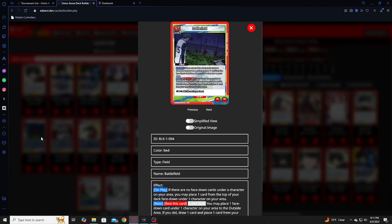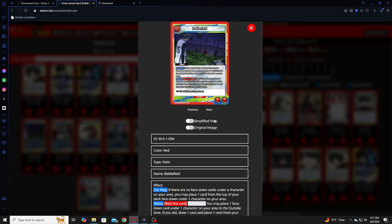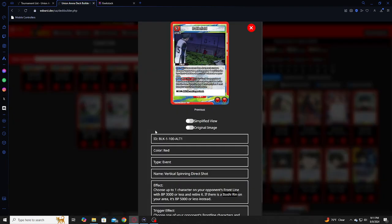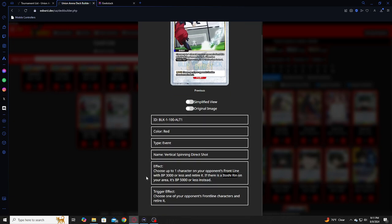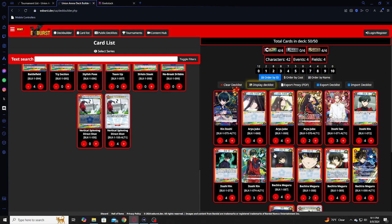And then you have Battlefield, which is a field card. Double energy, put a card underneath a character, move the card around — such a good card. Two energy makes it so easy to get all these big boys out on the field. And then you have Vertical Direct Shot, the removal card, which you have to have. It becomes better when you have Rin out. One hundred percent needed card in the deck.